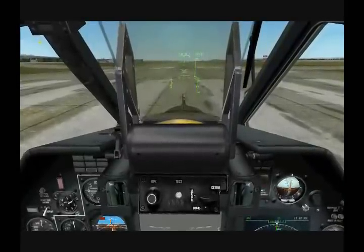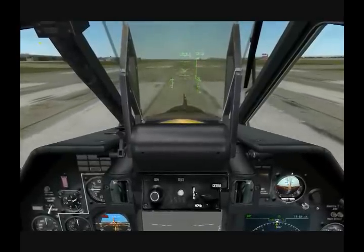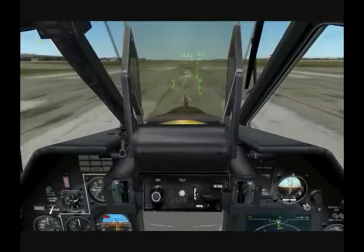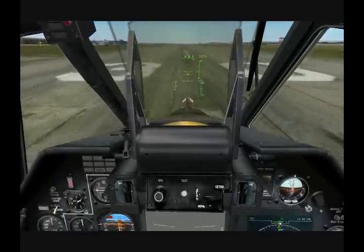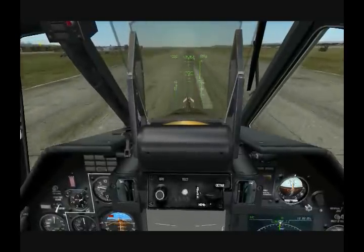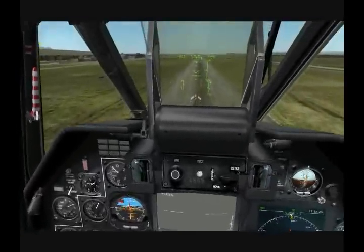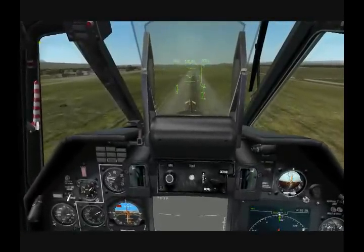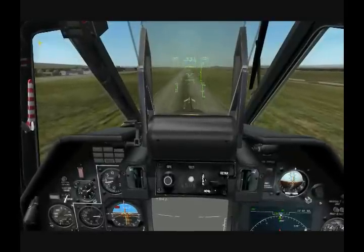I'm going to go ahead and put the cyclic forward, increase collective, and use rudder to keep me down the runway and lift off. Go ahead and clean up the gear. As I'm going forward here, the first thing I'll do is demonstrate the Black Shark's ability for side slipping.